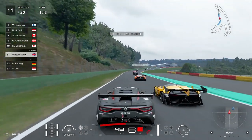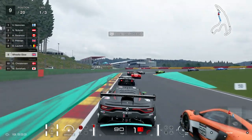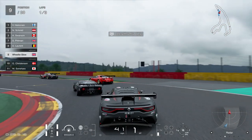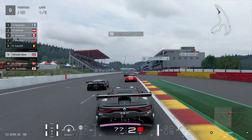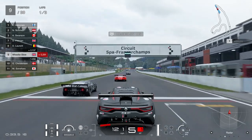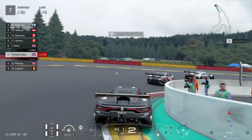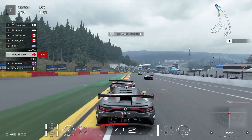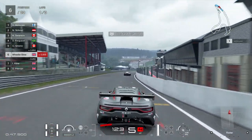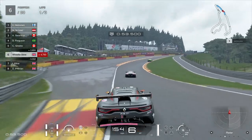Moving on to chase cam. The radar is still in the bottom right corner of your screen, and you get the same on-screen information as hood cam — you just have the whole car in front of you. The main downside is that you can't see the front of your car, which makes those little taps and contacts more apparent. Those little bumps happen more often in chase cam.